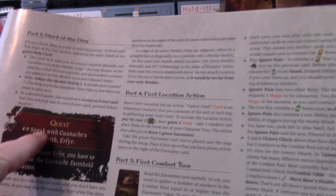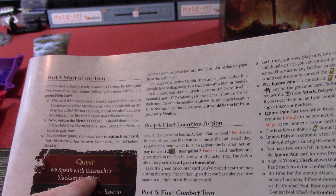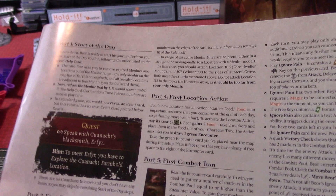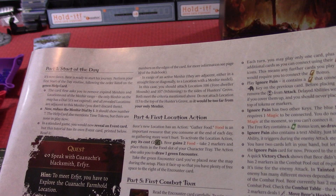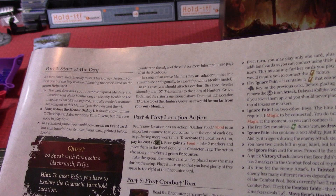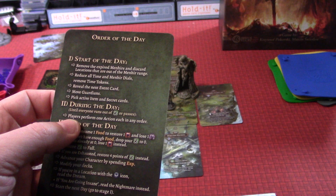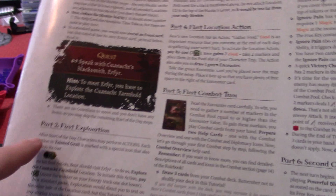Now we're going to look at our first encounter. It says quest one: speak to the Kunach blacksmith Airfear. Hint — to meet Airfear, you have to explore the Kunach farmhold location. This is going to replace the normal exploration. There are no guardians to move and you don't have any items, so you may skip the remaining start of the day steps. We're going to stop there and go to our first exploration, skipping the rest of the start of the day stuff. During the day, until everyone runs out of energy or passes, players will perform one action in any order. Our first action is going to be to explore.